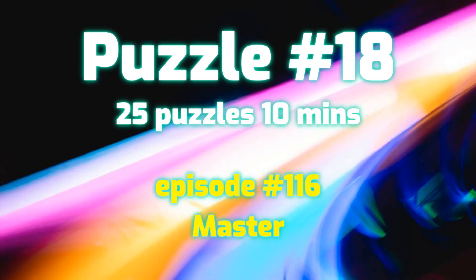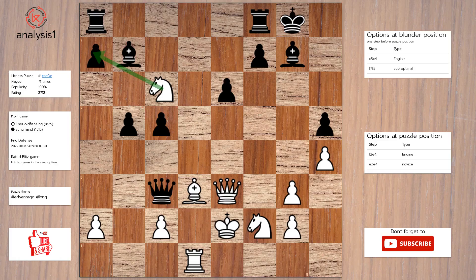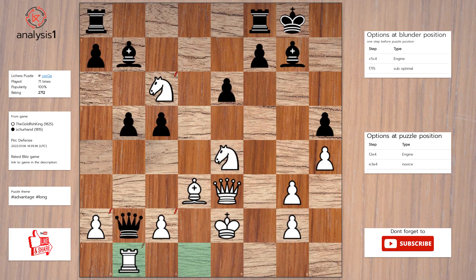Next puzzle. Threats in puzzle position: knight takes pawn, bishop takes pawn, queen takes pawn, queen takes pawn, queen takes pawn. Checks in this position are: knight to e7, check; bishop to h7, check. Solution to the puzzle is: knight to e4, queen to b2, rook to b1, bishop takes knight, rook takes queen.